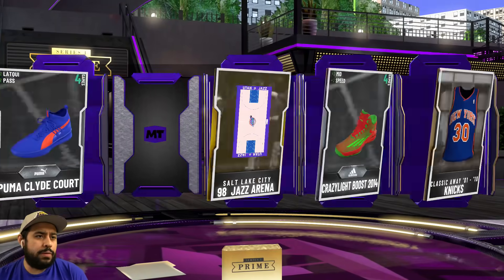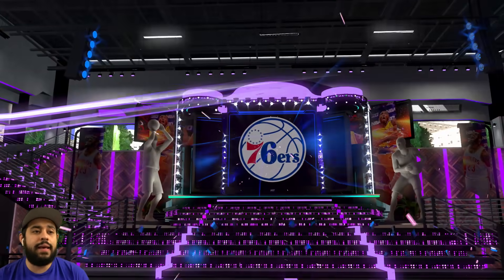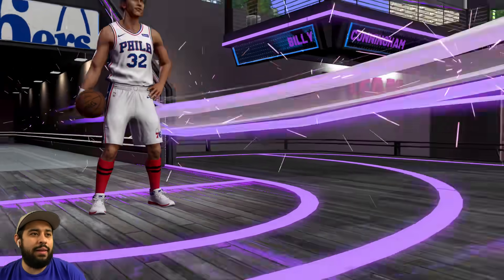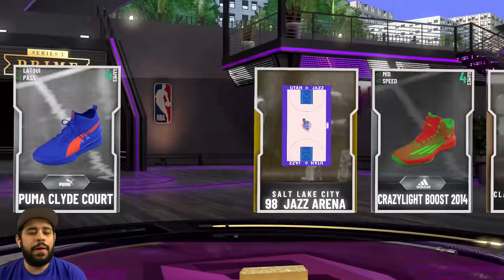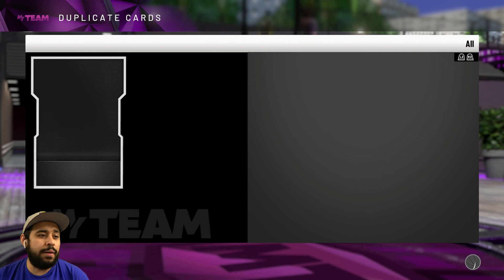We got another amethyst! These Will packs are actually not bad — we've been getting some gems even without pink diamonds. It might be Dr. J — no, it's Billy. Billy, you're so silly. Should I save you or quick sell you? Going to send Billy to the auction house. We're getting some gems — I've already made a lot of MT, it's going to add up.